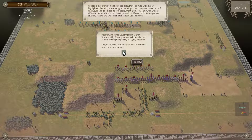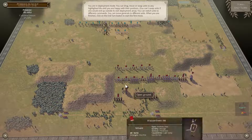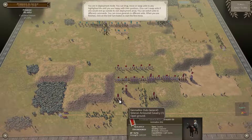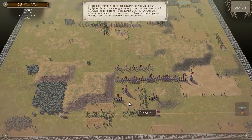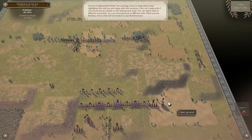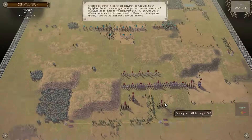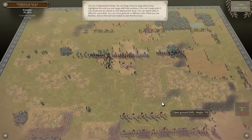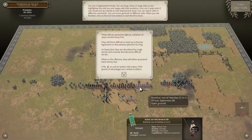Veteran armored cavalry are slightly disordered by friendly elephants in an adjacent square — the fighting ability is slightly impaired. Elephants cannot be close to horses, and horses cannot be close to elephants. Also, horses cannot be close to camels. I don't remember if camels can be close to elephants, but that's not really relevant here.